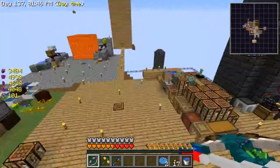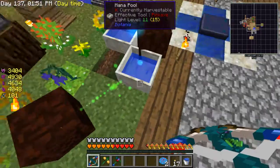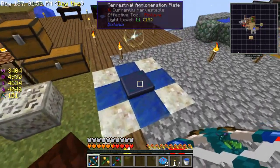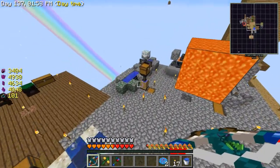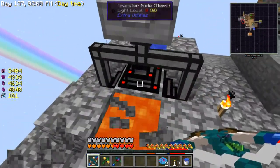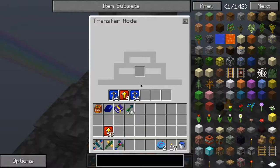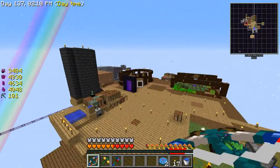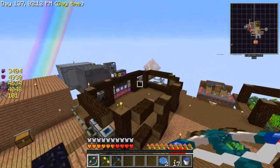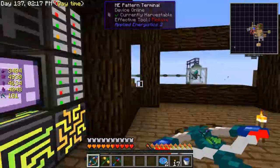I have also filled up this mana pool here and I'm filling up a second one now. I want to make the terra steel right now, and I've already got a whole bunch of interaction upgrades in here — this is going to speed up a lot.